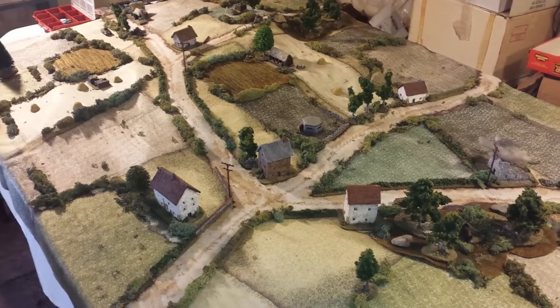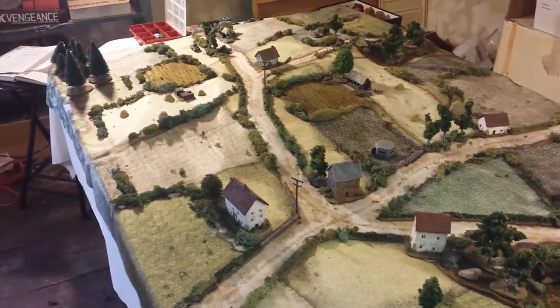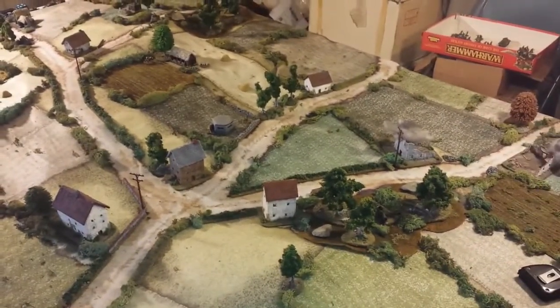Let's look at the table. We're using Cigar Box — I think it's the Europe 1 map. We have that laid out. Got some nice elevation and hills going on here. Looks fabulous. Lots of terrain.